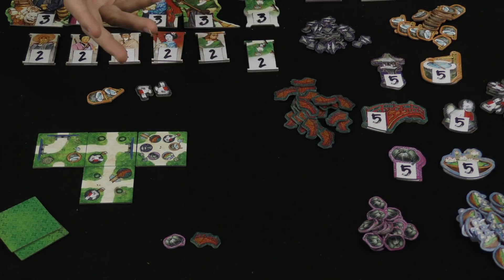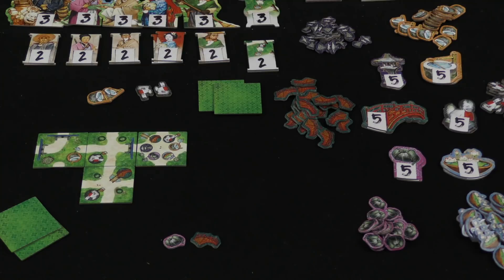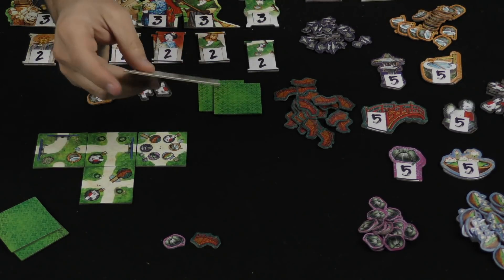After that comes the claim achievements phase, which I would do for all these achievements if I've claimed any. And then after that, I just replenish my hand by drawing a new tile, adding it to my hand, and it is the next player's turn. So, beginning of the round: appealing to one of the characters. Let's go through them.